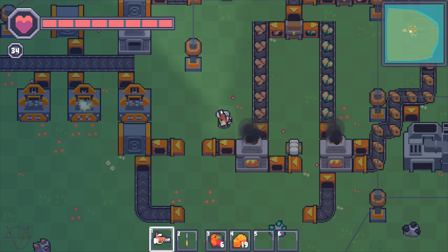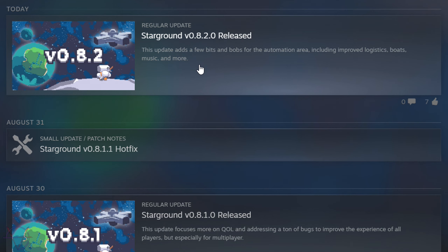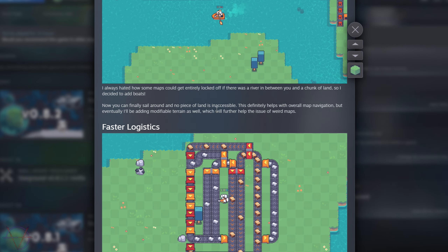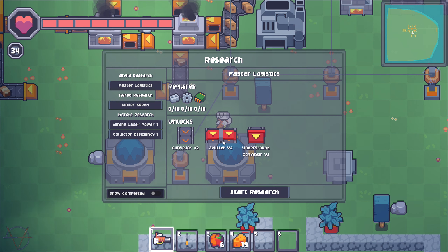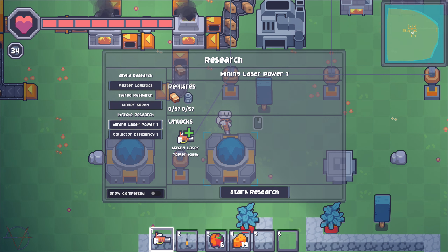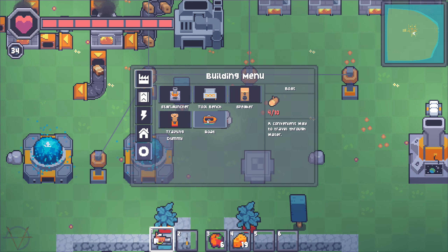Mining laser power six. The biofuel icon changed — was there an update? Yes! I took a break to eat and there was an update. Look: boats, faster logistics, storage hub. There's more — faster logistics, splitter and underground conveyor Mark 2, mover speed. And mining laser power seven research.